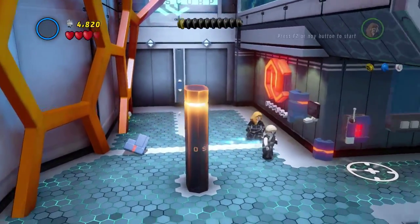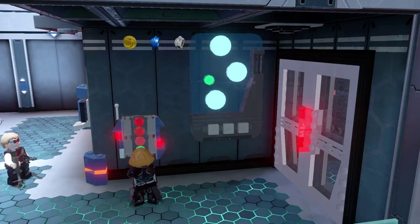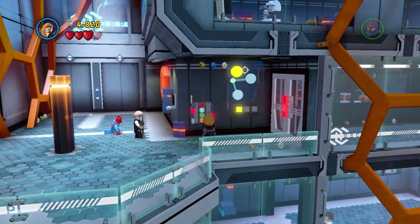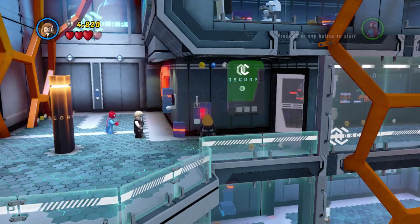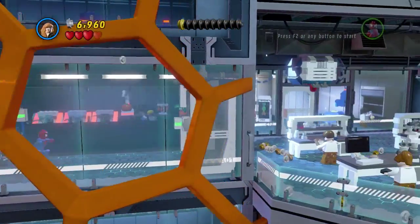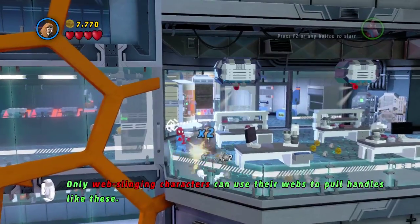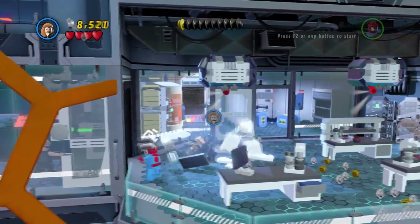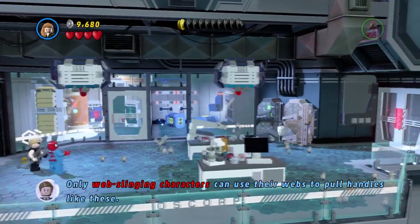I need Black Widow, please. Smarter characters — as the game calls them. I wasn't even paying attention. Was that right? It apparently was. I didn't know it was going to be a Simon Says thing. There you go, just shock her to death. Help — my web-slinging characters. I know. I'm destroying stuff — stop trying to tell me what to do, game.